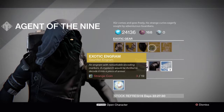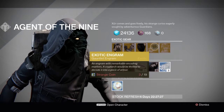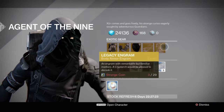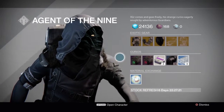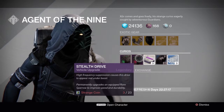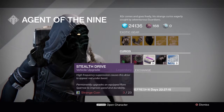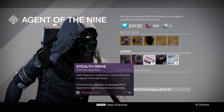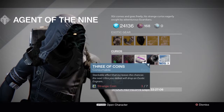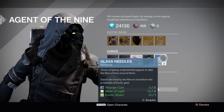For our Engram this time we have the Exotic Gauntlets, 19 Strange Coins. And our Legacy is a chest armor. For our Curios, we have the Emerald Coil, Stealth Drive — not to be confused with the Stealth Drive on a ship that gets destroyed — Heavy Emulsynth, Three of Coins, and Glass Needles.